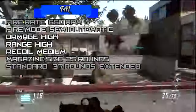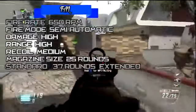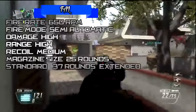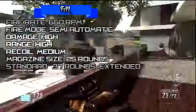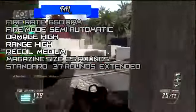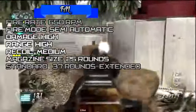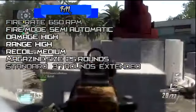Let's talk about the fire rate of this weapon. The fire rate is 650 rounds per minute. Basically this gun is okay-fast — if you have a trigger finger or with select fire it's pretty fast for an assault rifle.